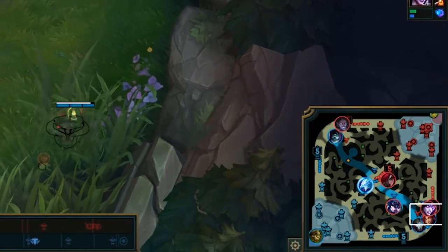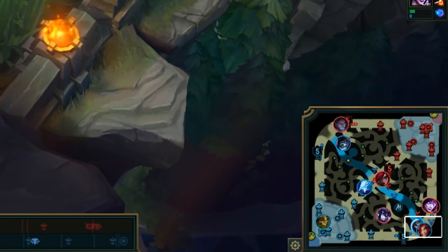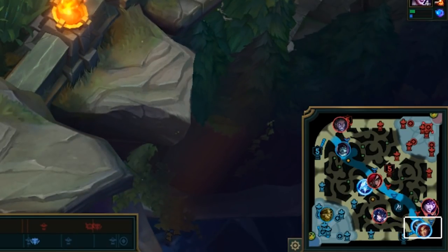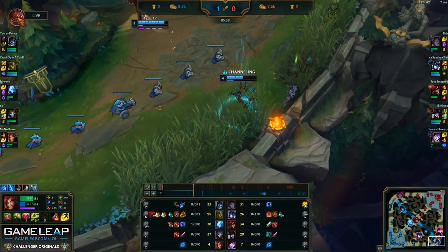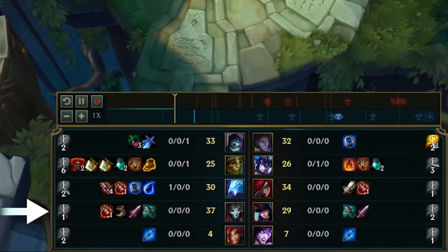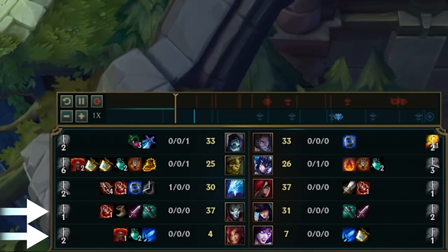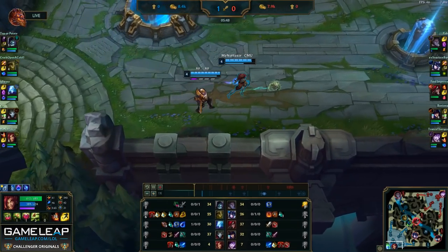With the ward we placed across the wall, we spot the Sejuani, so we choose not to go forward anymore and just recall. With our back, we've amassed a pretty reasonable lead — about 10 CS — which allows Jhin to buy boots over Caitlyn and allows me to get a Frost Fang, some pinks, and a refillable, which is very much needed for any support.